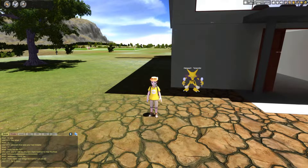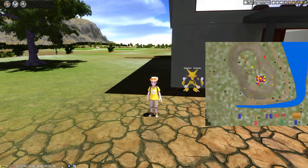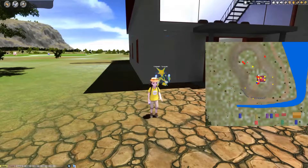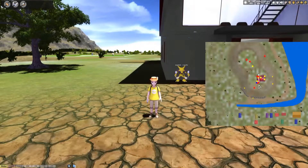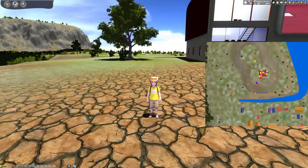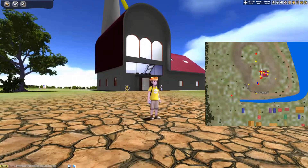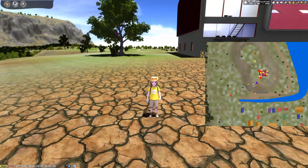So to get started, the first thing we want to do is open up our map. This is basically how I've been playing the game — I just have the chat down here so there's more open screen. What you want to do is, just like the New Bark video and the updated Lake of Rage video, click on this little house icon on the top right. That will bring you over here in front of Professor Oak's Lab in front of Pallet Town.